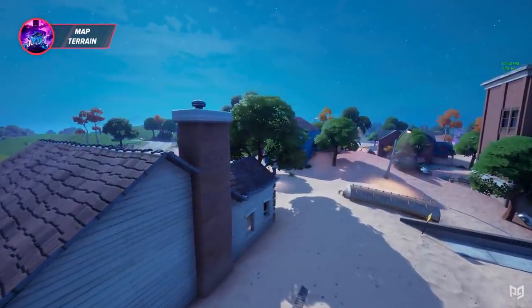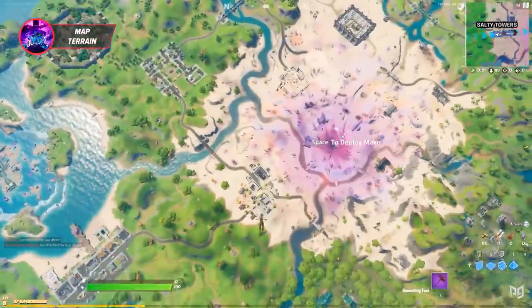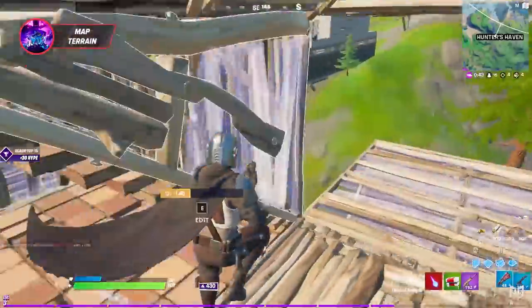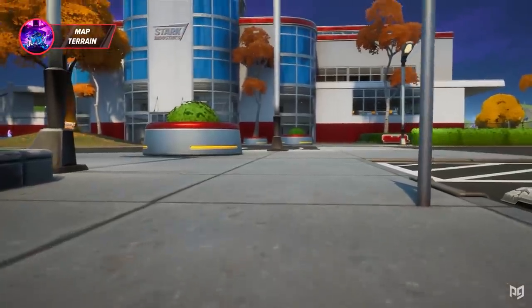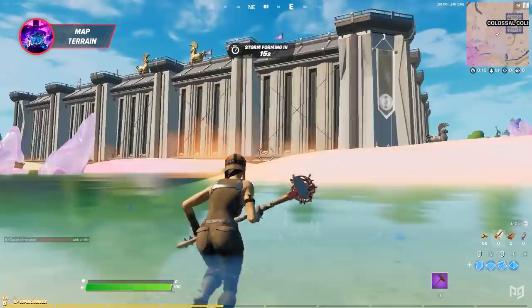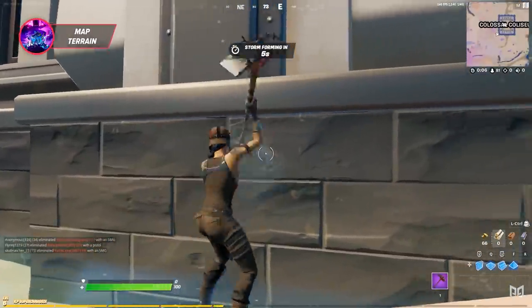Another essential change to discuss is the overall change in terrain throughout the entire map. Anyone dropping out of the battle bus this season can see the obvious changes — the desert in the middle of the map, the new POIs, and new landing spots. One thing often not considered is how the POIs and landing spots, and specifically how close they are to each other, will have a huge effect on rotations throughout the season. Near where Stark Building used to reside, there is a new POI called the Colossal Coliseum, which is surrounded by huge brick walls.